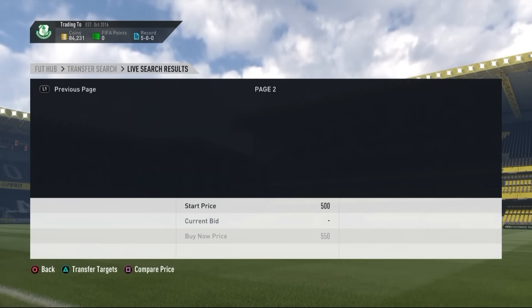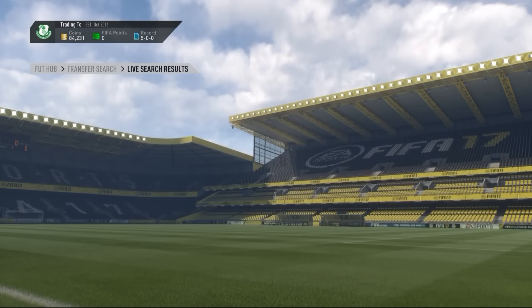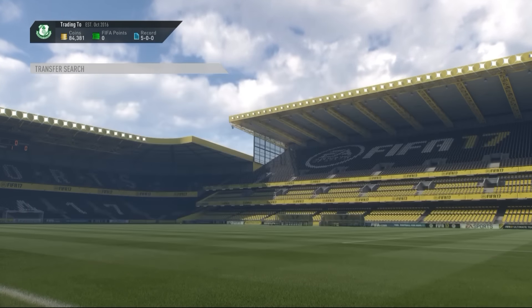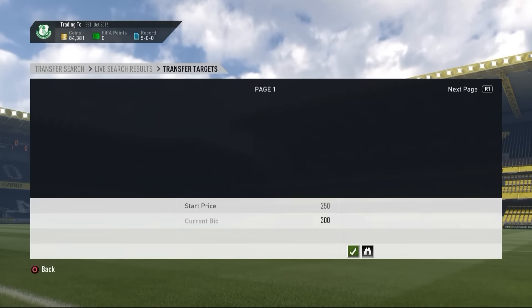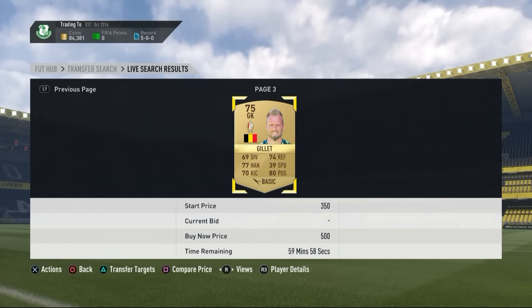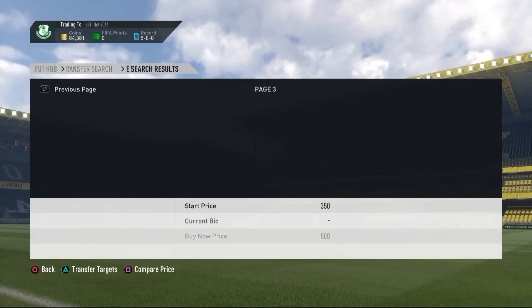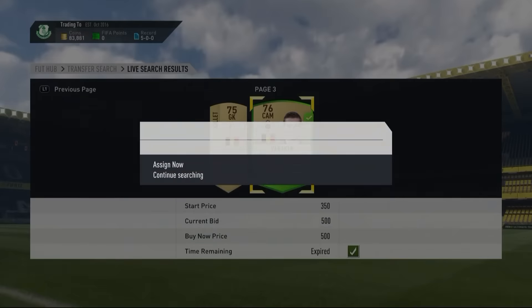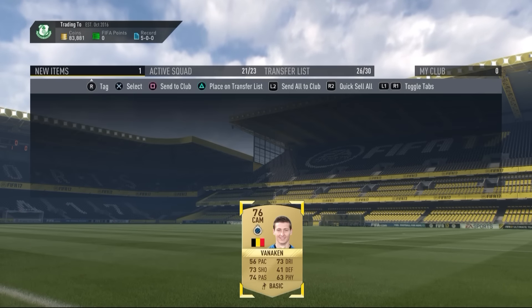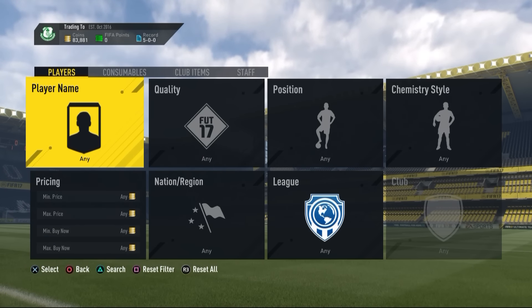The seventh method is Belgium at around 550 coins — do some sniping at the 59-minute mark. Lots of people have tweeted me about Belgium players and it does work. There are a lot of Belgium non-rare cards; for example, Mignolet at Liverpool is going for almost 1,000 coins. You can get some for 500 coins and they sell for a decent amount more.